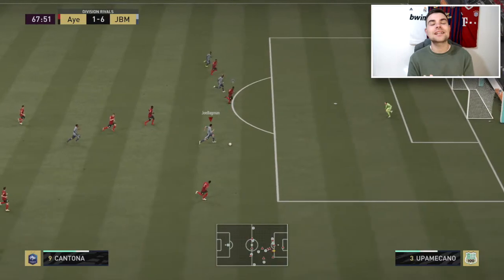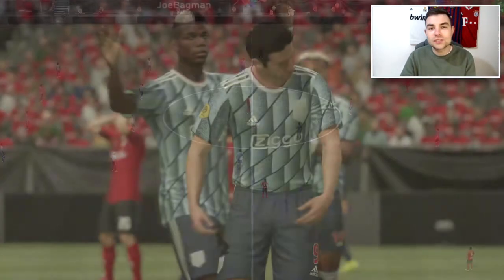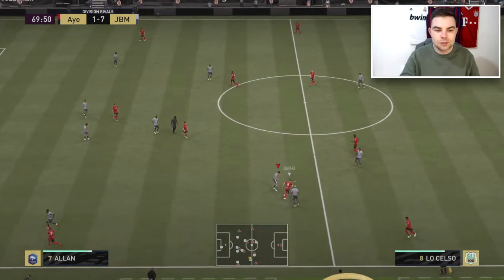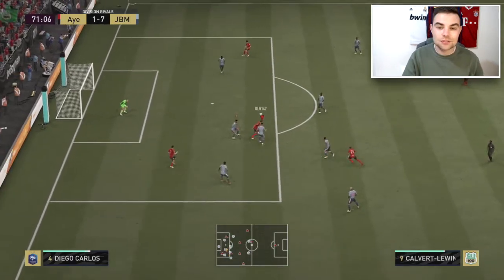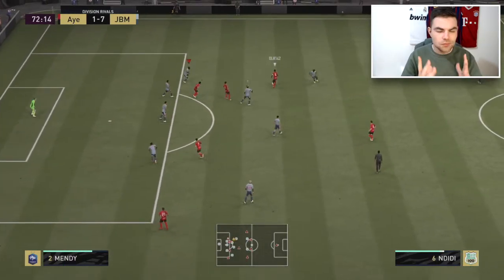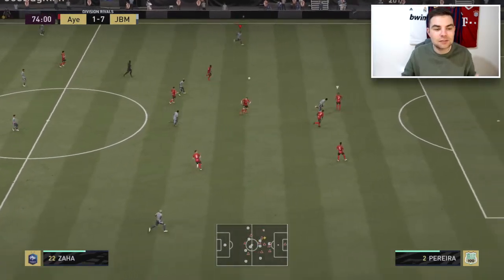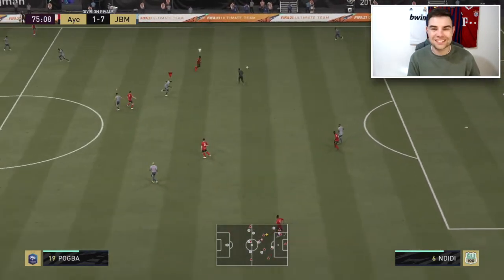Do we get Mbappe, Neymar? Do we get Cristiano Ronaldo and Messi? What would you do with these coins, or would you keep the player? I think the best thing about Cantona this year is the five-star skill moves. Guys like Eusebio had five-star weak foot and four-star skills - maybe Eric Cantona is the new Eusebio this year. Can he stay amazing throughout the whole year? And we get to use him in FIFA Ultimate Team Co-op, which has been so fun - playing Division Rivals with people from stream and friends.